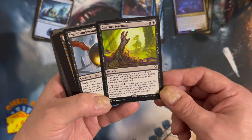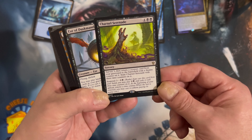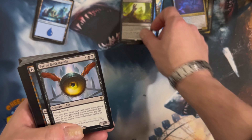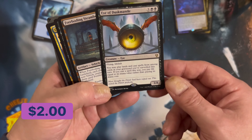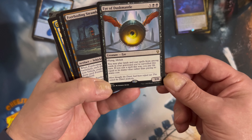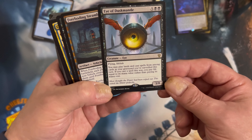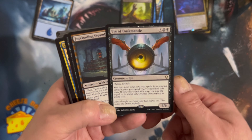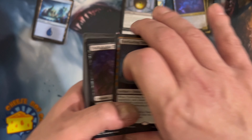Charnel Serenade - surveil three, then return a creature card from your graveyard to the battlefield with a finality counter on it, exiled with three time counters on it - suspend three. Eye of Dusk Mantle - flying, lifelink, it's a 3/8. You may play lands and cast spells from among cards in your graveyard. If you've surveilled this turn, you may pay life equal to the mana cost rather than paying the mana cost. Wow, in Commander that's good - in regular play it probably wouldn't be very good, but Commander, yeah.